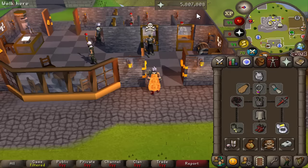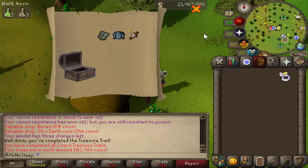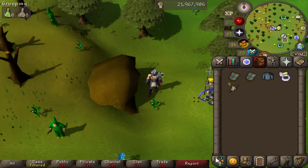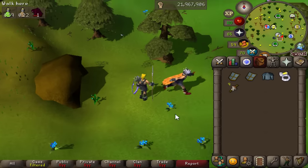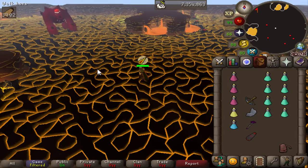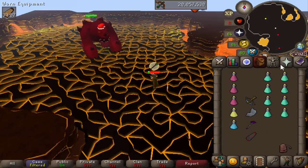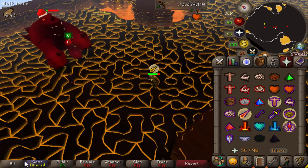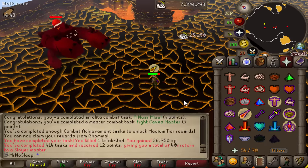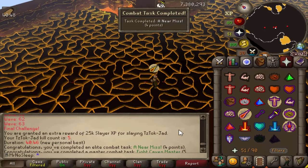We completed the elf task for 86k and a hard clue, which gave us 102k - just some alcatables. Our next slayer assignment is TzHaar, so I'm going to try out Jad since I rarely do Jad on the iron man - it should be a little faster on slayer task. It was a really smooth cave run except for the very first hit on Jad where I was a little slow, but overall a somewhat successful Jad kill.